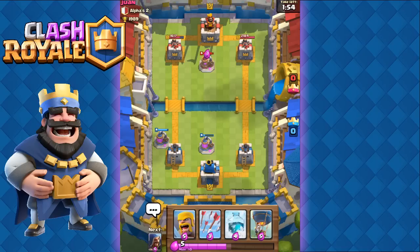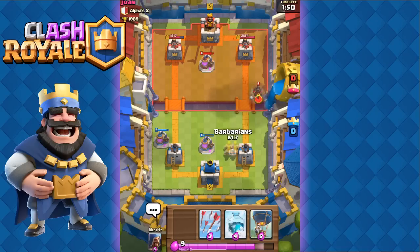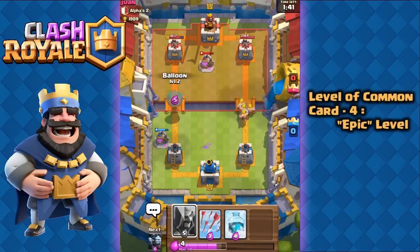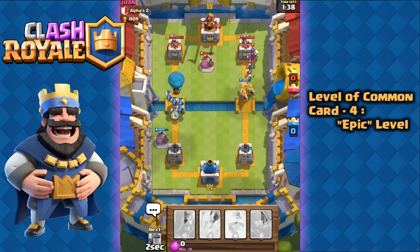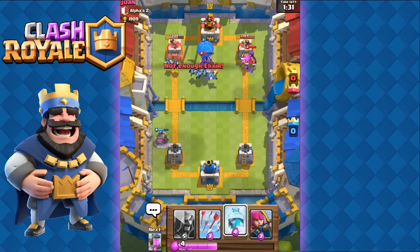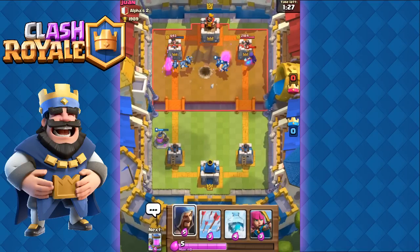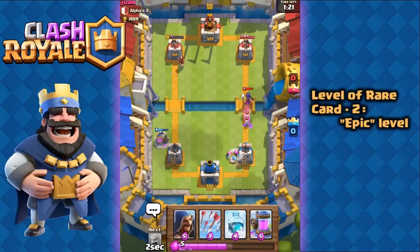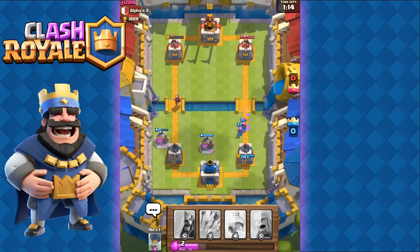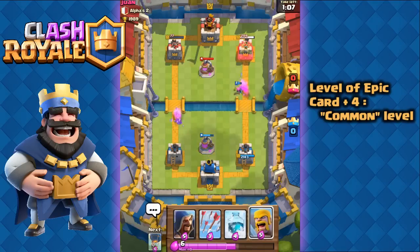Now here's how you can weigh your cards. For example, if your Prince card is level 1 while all your common cards are level 6, your Prince is just too weak to use. To compare epic cards to common cards, subtract four levels from your common card level. For instance, my Minion Horde is level 8, so 8 minus 4 is 4 — meaning my Minion Horde is just as powerful as a level 4 epic card. To compare rare cards to epic cards, subtract two levels — so my level 5 Wizard is as strong as a level 3 epic card.